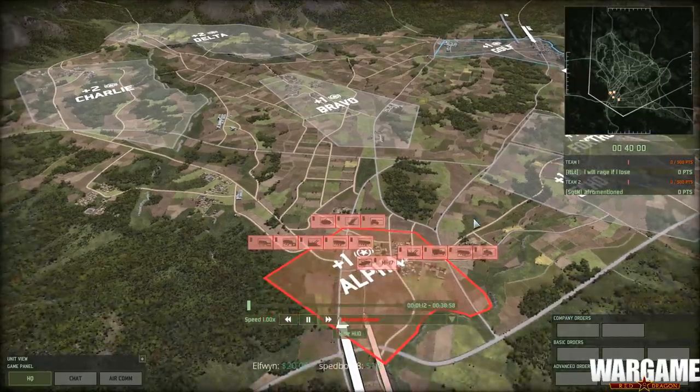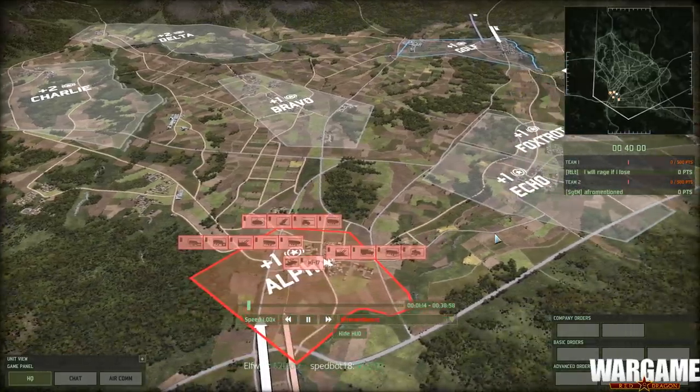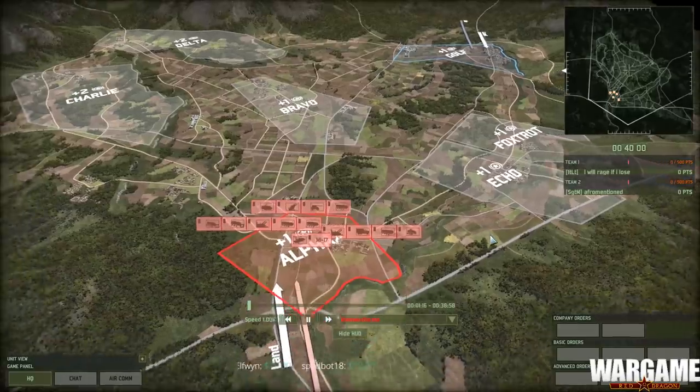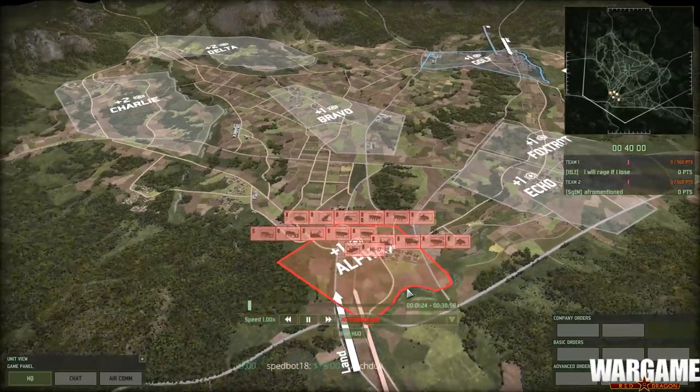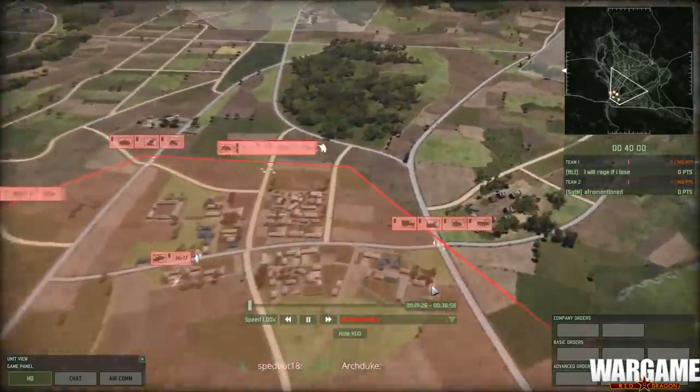He's using an Entente unspecialized deck — just an Entente general. On the map Punchbowl, which for two players, one on each side, is a lot of terrain to cover. We'll just have to see how that exactly is going to go down.